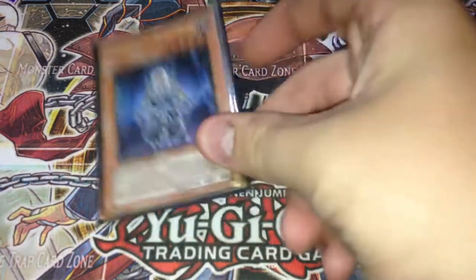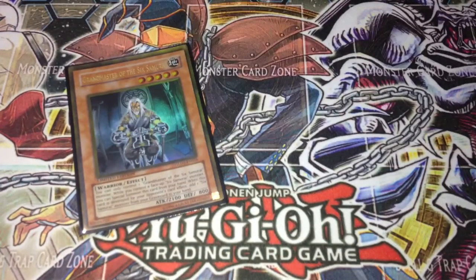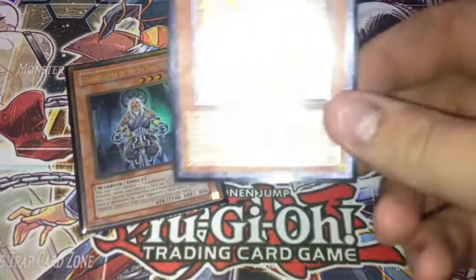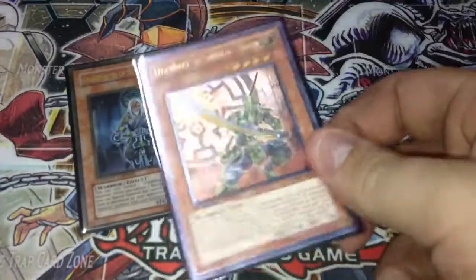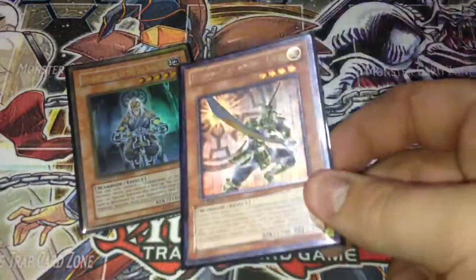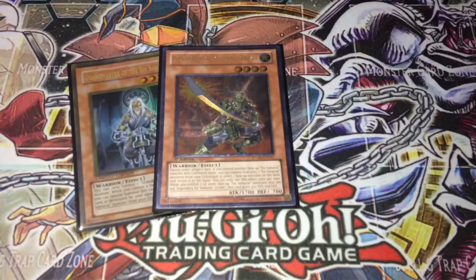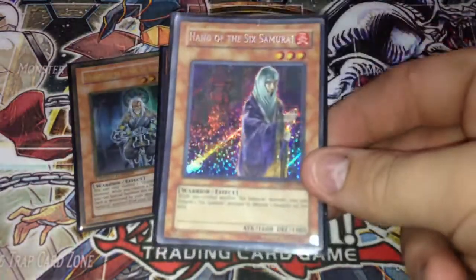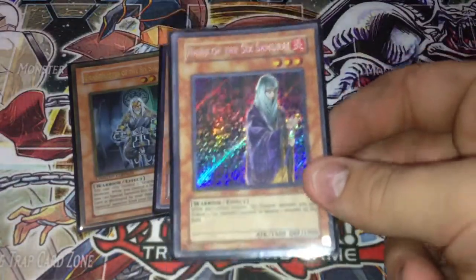Now for the one-offs. I run 1 Grandmaster of the Six — I really like him at 1, since drawing a second is kind of a dead draw when you've already got one on the field, seeing as how you can only have one at a time. Next I run 1 Enishi — a really good card, pretty much like a Grand Mole on steroids. Just banish 2 Samurais and bounce a monster back, but he stays on the field, which is really cool. Next, 1 Hand of the Six Samurai — this card comes in handy a lot. That was a bad joke.